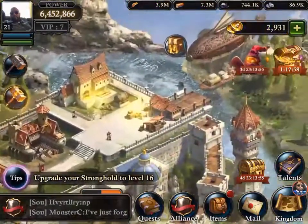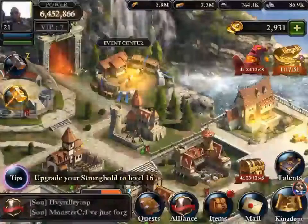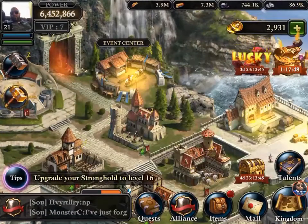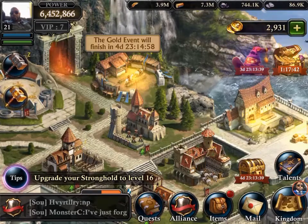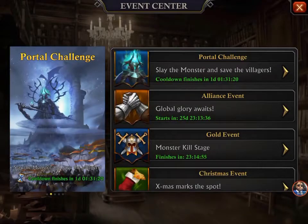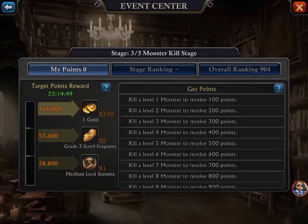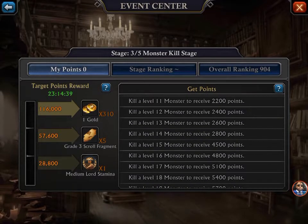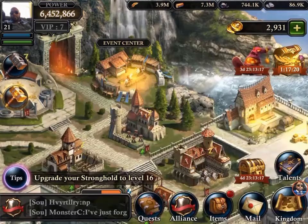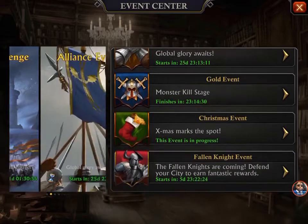There's a kill event coming up pretty soon and I know I'm going to lose troops with my 6,452,866 power. But I also see the monster kill stage finishes in 23 hours — kill level 1 monster to receive 100 points. I'm at level 17 right now so I just need to keep killing those monsters. There's still one more day left so I need to get on that.